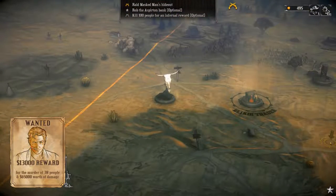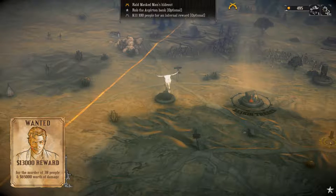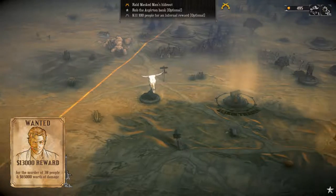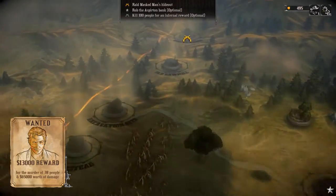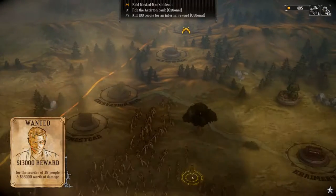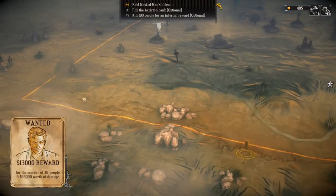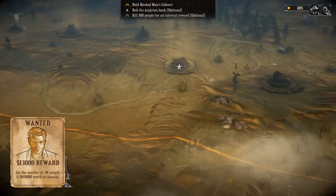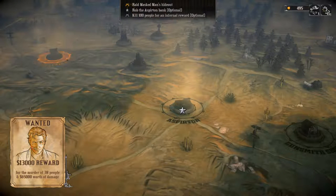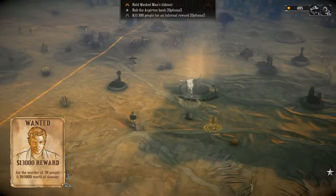Hey everyone, welcome back to some more Hard West. We've managed to improve the value of our bounty after murdering 38 people and causing $65,000 worth of damage. We now know where the masked man is, however we are not going to go there yet, because we know we simply are not ready. We have a gang of one at the moment. Maybe we'll rob the bank? Maybe not. Let's go to the gunsmith shop.